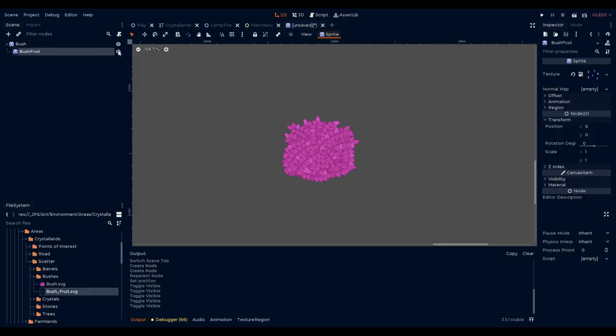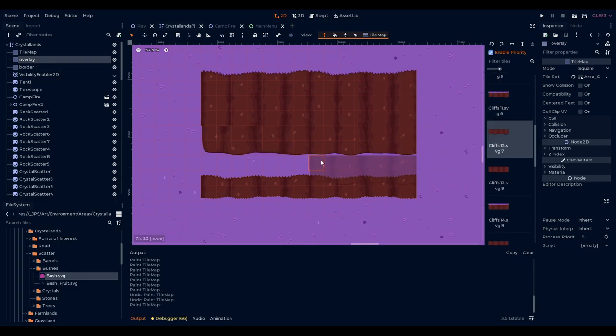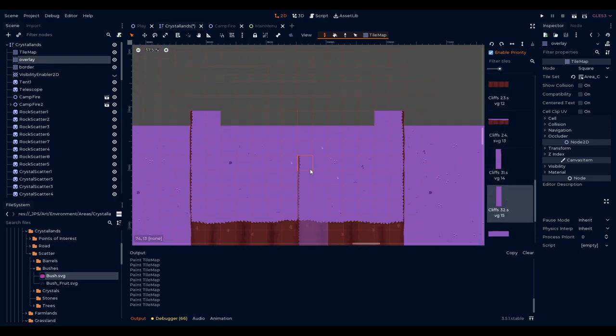The bush was also created. I also created the forageable fruit for this zone — we haven't decided yet if we will have real world fruit names like apple or made-up names for the game. I then moved on to create a set of cliff tiles so that we can have multiple height levels within our game.